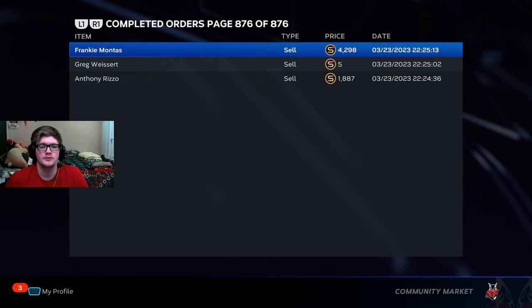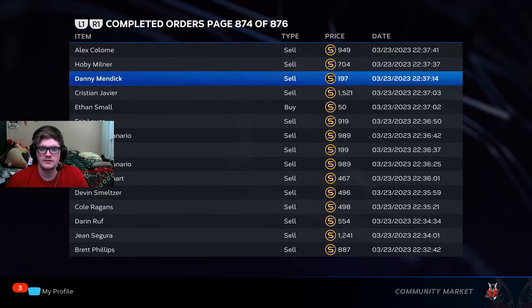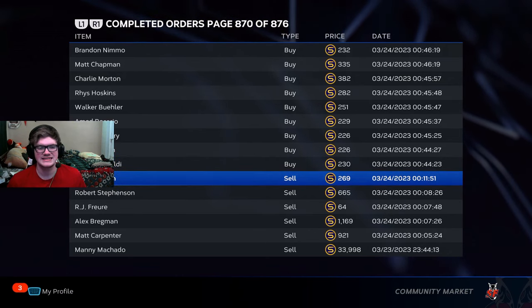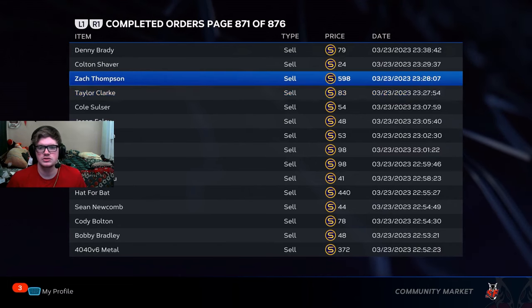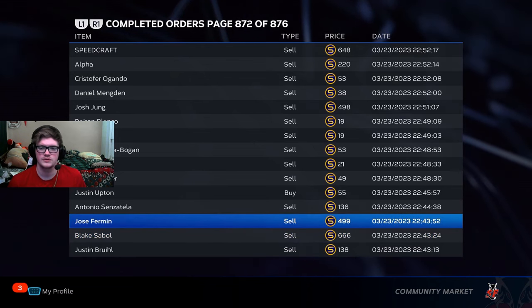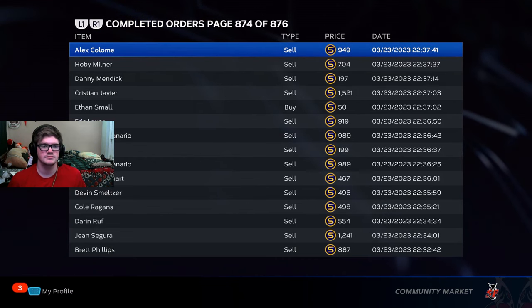One thing I wanted to highlight is the amount of completed orders I did night one. Before I even started buying any cards, I had nearly six pages of completed orders. I sold my Amorichado for nearly 34K, sold bronzes for 600 Stubs, others for 666 Stubs, another for nearly 500, and a couple players for 1,000 Stubs. These are definitely higher than what their stub value is going to be on the market later down the line.